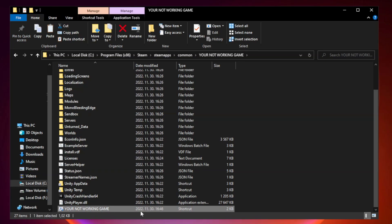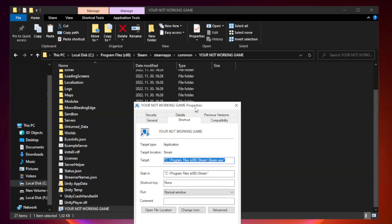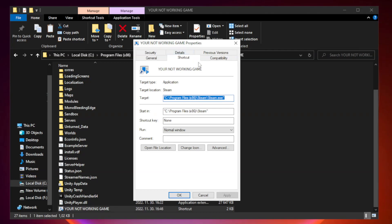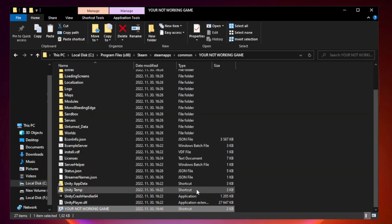Right-click your not working game application and click Properties. Click Compatibility. Check Run this program in compatibility mode and try Windows 7 and Windows 8. Check Disable Full Screen Optimizations. Check Run this program as an administrator. Click Apply and OK, then close the window.